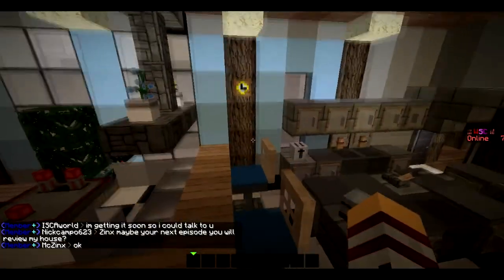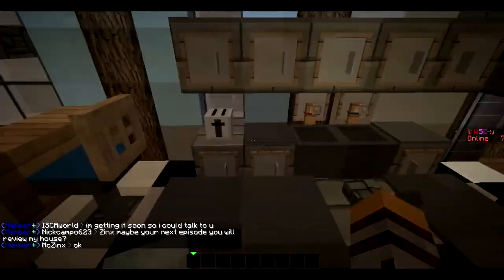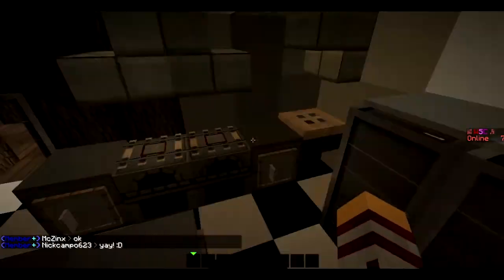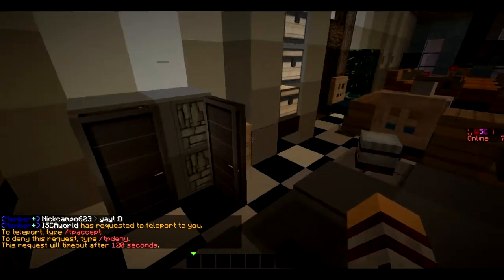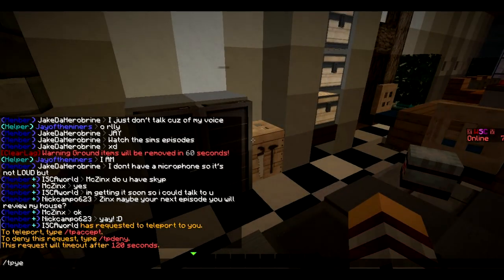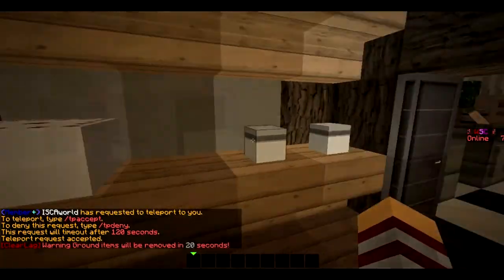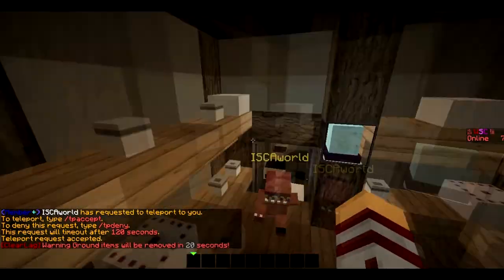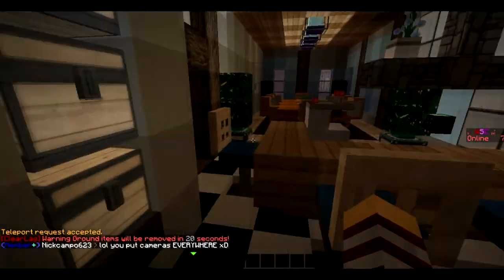Here's the kitchen. Of course we have to have the Nutella — you have to have the Nutella, you know. Got a little toaster right there, a lot of stuff. Here we've got a bunch of cake and stuff. I'm probably going to put some more things in here later, plus more Nutella — got to stock all the Nutella.